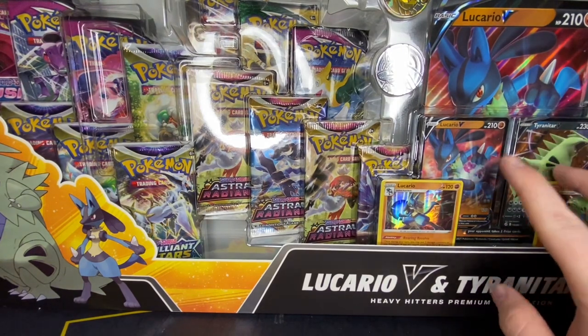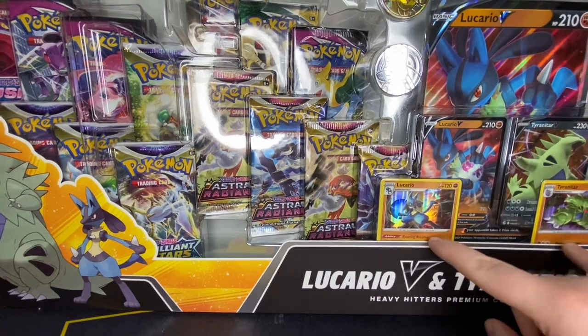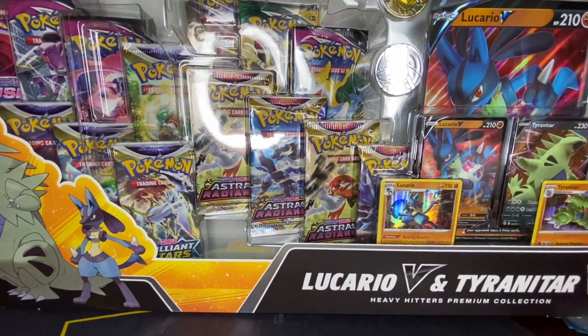So there's 14 packs in here, an oversized promo, 4 coins, 2 V promos, and then 2 regular holos. Let's get into it, shall we?